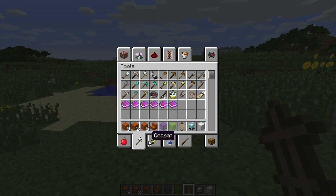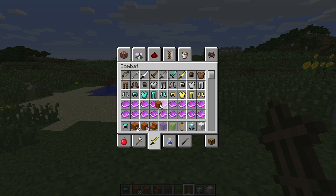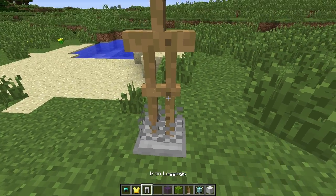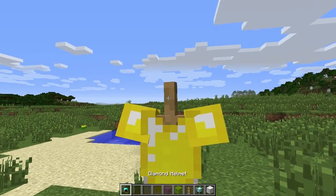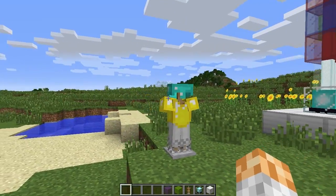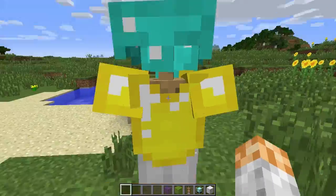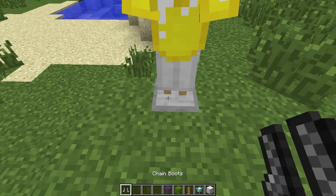Let's try and get some armor going here — some diamond, some gold, some iron, and some chain mail. Something of everything. Look at this — this is awesome! I can take them all up separately. That is pretty cool.